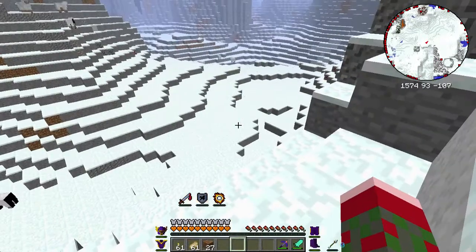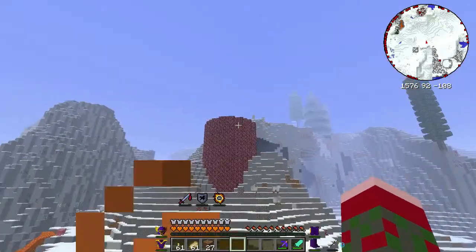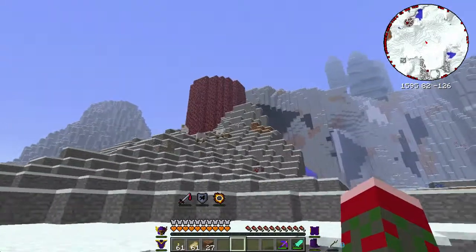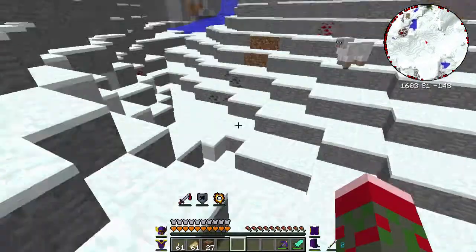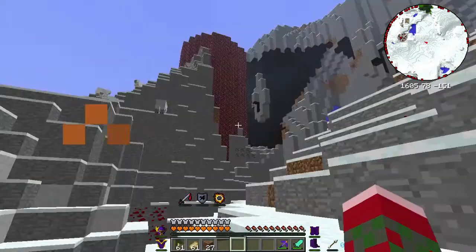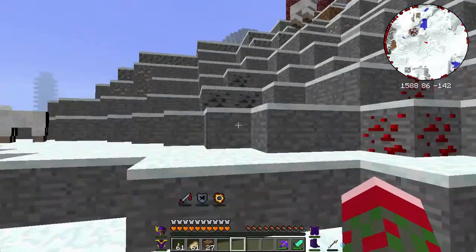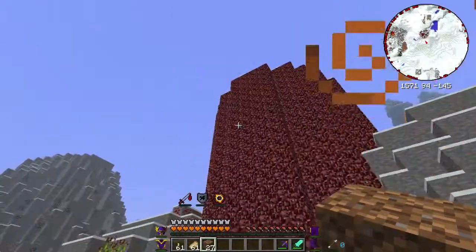A reverse battle tower is kind of what it sounds like. It is a normal battle tower which starts from essentially ground level and works down. This particular one is fairly exposed because it spawned in between two mountains. As you can see from this profile, it is just as tall as a regular battle tower, only it goes down instead of up. One thing that distinguishes reverse battle towers from regular battle towers is that they do not contain the tower guardians — the golems — which is fortunate because they also have no windows since they go underground.